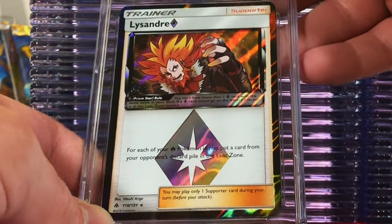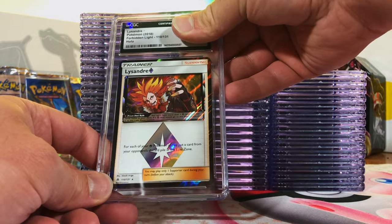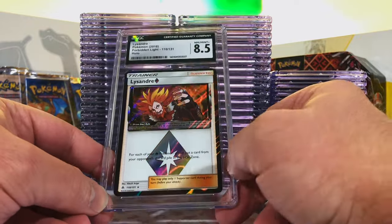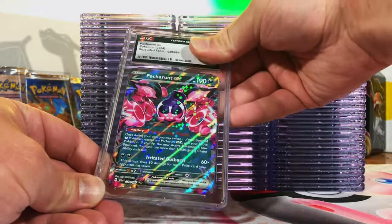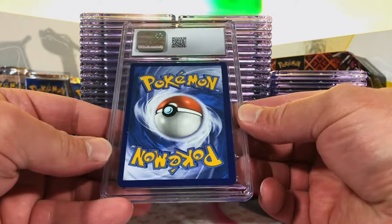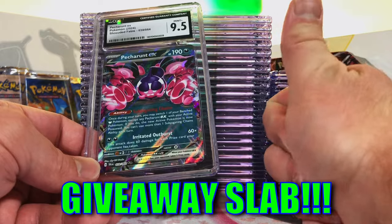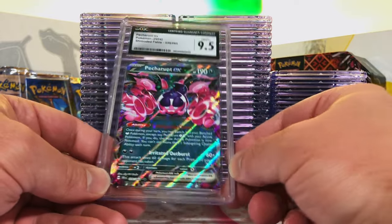Lickilicky Prism Star Holo from Forbidden Light — love those Prism Stars. I'm going to go with an 8.5 on this one. Eight-five, I guessed right! Prism Stars are super cool to me and 8.5 isn't the worst grade. Petorant EX Double Rare from Shrouded Fable — we got two of these. This one could be a ten. Nine-five. Then our second Petorant EX — I'm guessing a nine. Nine-five again. Two 9.5s with the Petorant EX Double Rare. On to stack two.